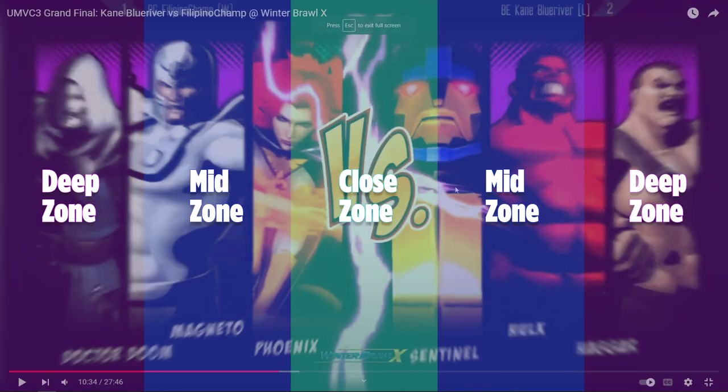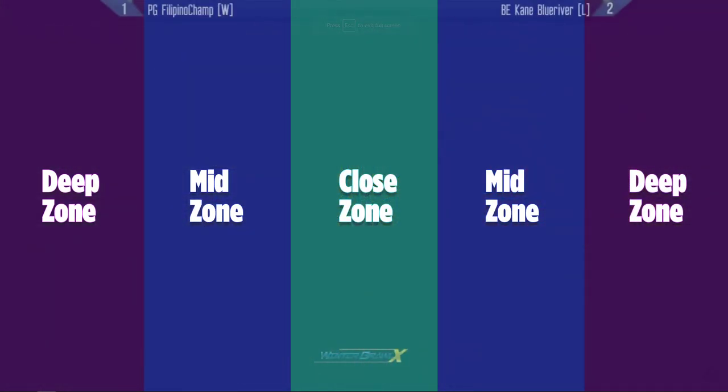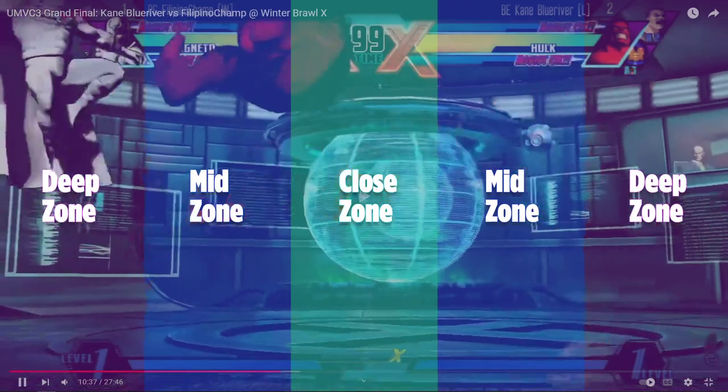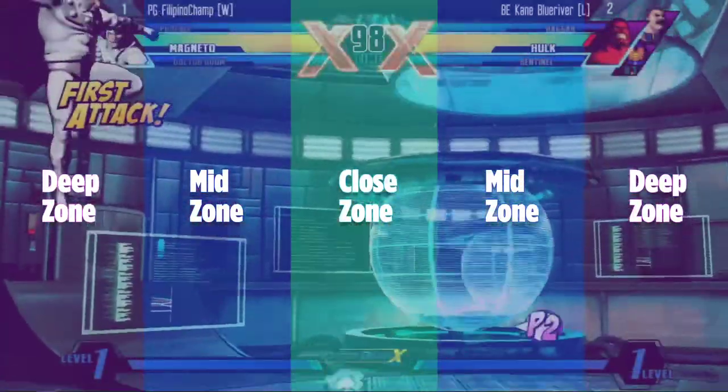Let's go into a classic match — F. Champ versus KBR at Winter Brawl. Pay attention to how Magneto wants to play against big bodies — he wants to move, stay in the deep zone as much as possible. Characters like Magneto are actually strong in all zones, but when he's playing Phoenix he'll try to keep running and stay deep. Pay attention to how KBR plays Hulk — trying to stay in the close zone, one or two zones apart, for mix-ups, command grabs, and super armor tools.